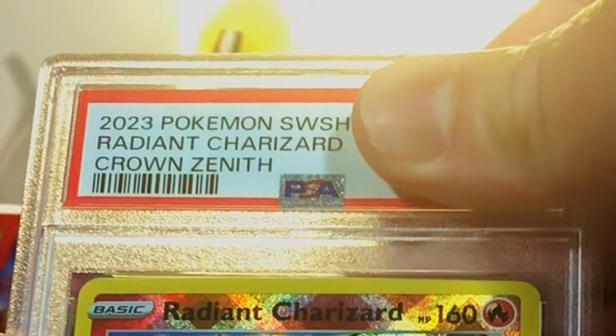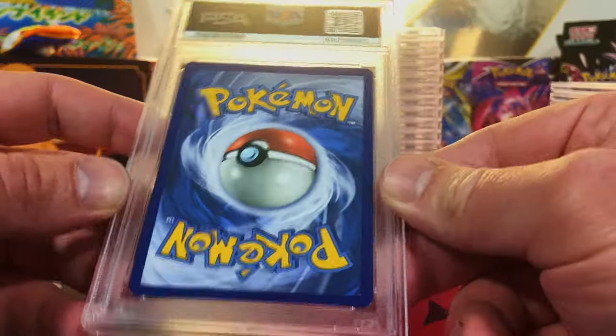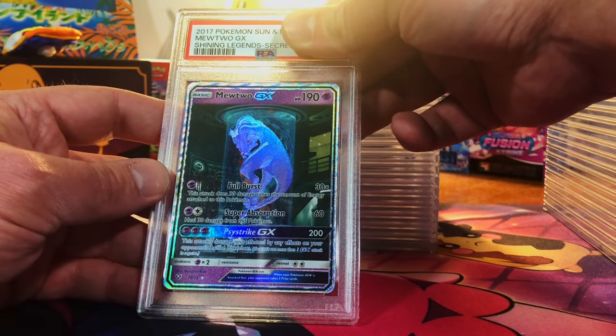Radiant Charizard Crown Zenith — of course there's always gonna be a slew of these flying around. Ten here we go — gem mint 10 Zard, gotta love it. Centering is wildly off in the back, edges look good. Test tube Mewtwo from Shining Legends — gotta be a nine, it's crisp, it's pack fresh, people.